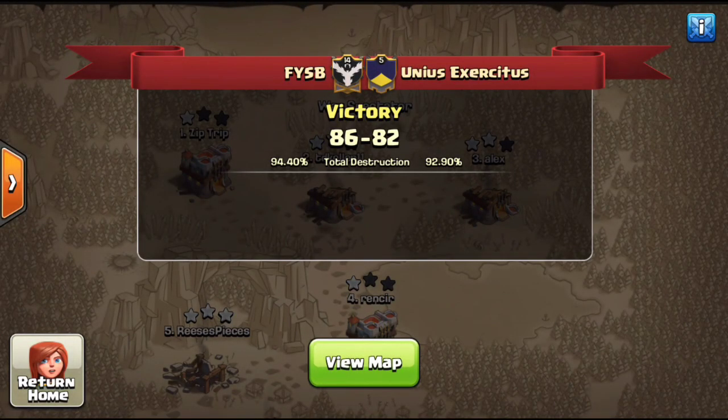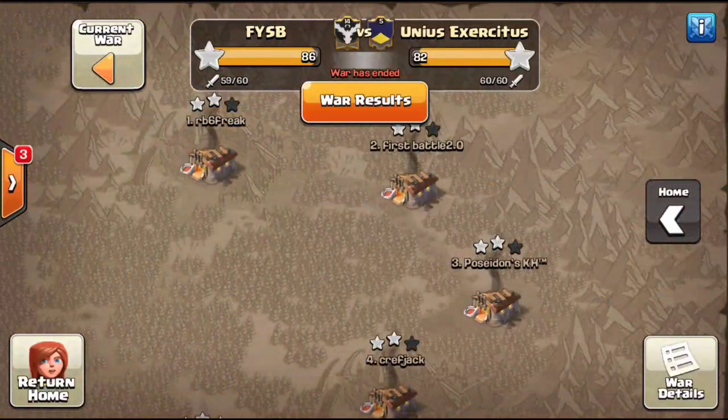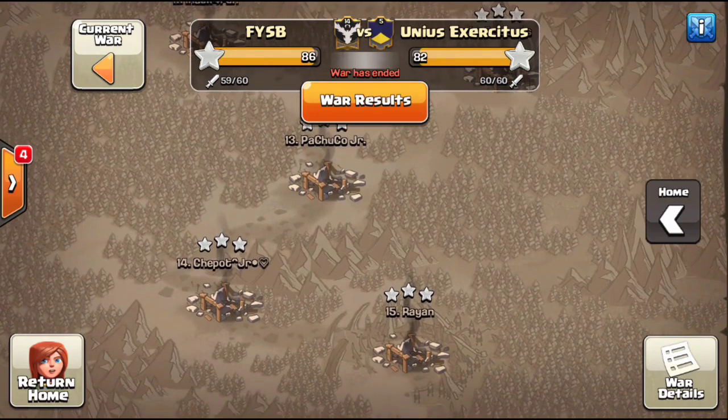What's going on guys, this is Rigs from Clashing FFS. I have some incredible attacks to show you - we got five 10v10s that FYSB pulled off this war. A couple of the guys reached out saying I had to check out these attacks. When I came over here to grab replays for the Premier League recap, I could not believe what I saw. We're doing a special video to show FYSB picking up five 10v10s - and what's more impressive is there were only 10 Town Hall 10s on the map.